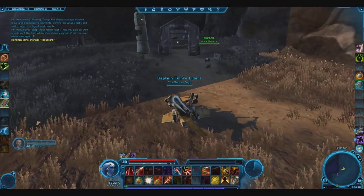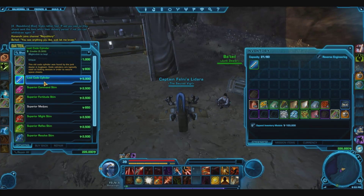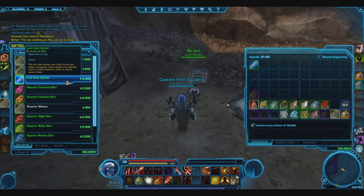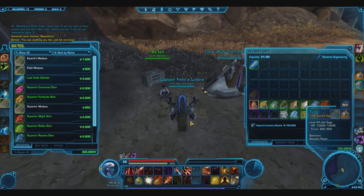Once you reach this vendor, you're going to want to speak with her, and she will have an item called a Lost Code Cylinder. It costs 5,000 credits, and when you use it, it will unlock a little box and you will be able to get the Datacron. If you are in a party, one cylinder will unlock the box for everybody to use.